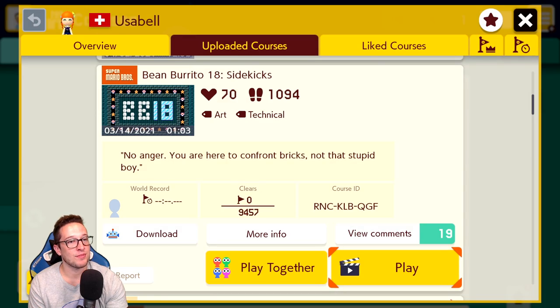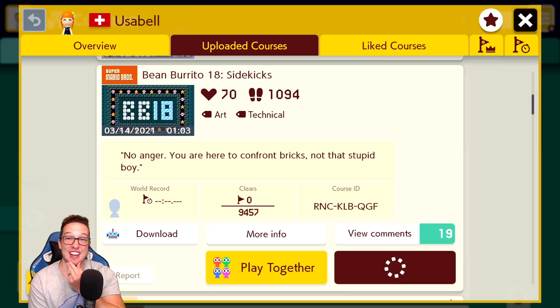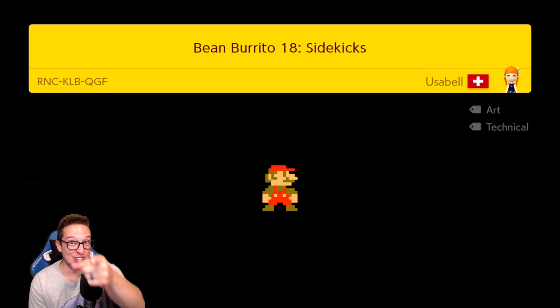This is Bean Burrito 18 — Sidekicks. Now this one has zero clears, friends. Zero. You sitting at home with a copy of Mario Maker 2 could be the first clear on this one.